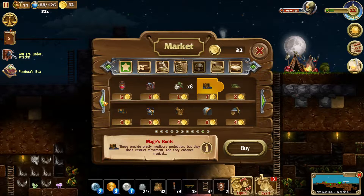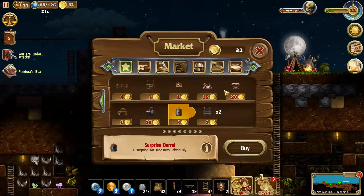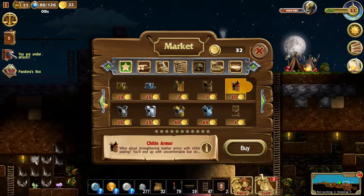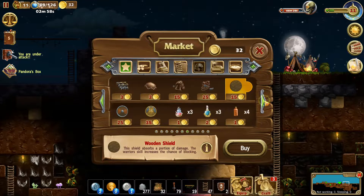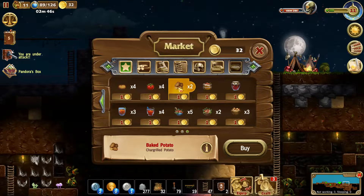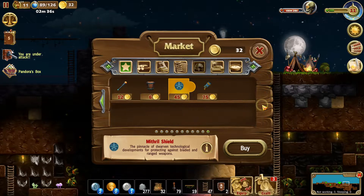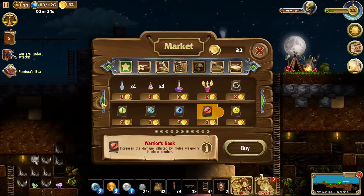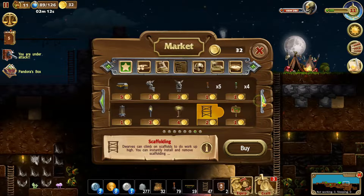I think it's better to buy skill books first — mage, archer, warrior — and then maybe the rarer stuff. If you don't find certain schematics in the world, you can always buy them. Let's see where the heroes are. You can see all the foods better in this view: baked potato, chargrilled potato. I really have to play more of this to see what comes next — the other planets will be much harder.